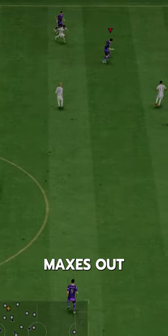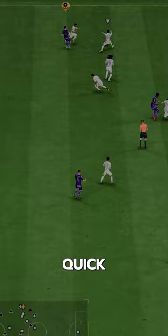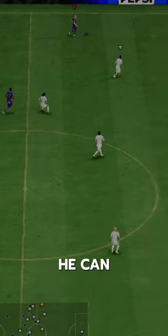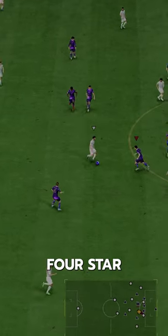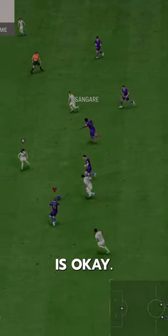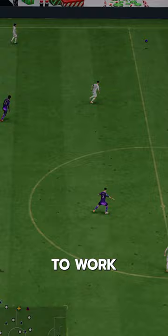A shadow almost maxes out his pace, so he's actually pretty quick — wish he had lengthy though. He can finish his chances if you green-time them, has a decent strike. His dribbling is decent, four-star skills is nice to have, and his left stick is okay, certainly good enough to work with in his position.